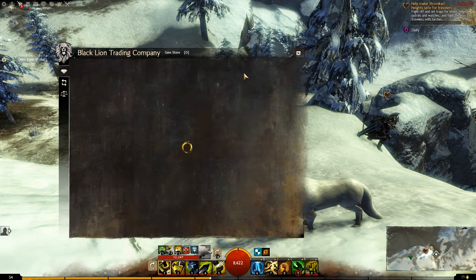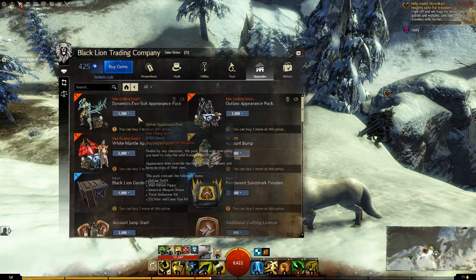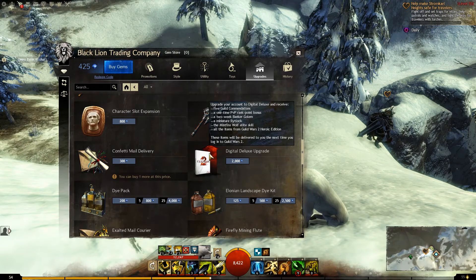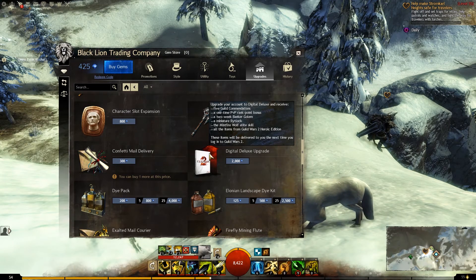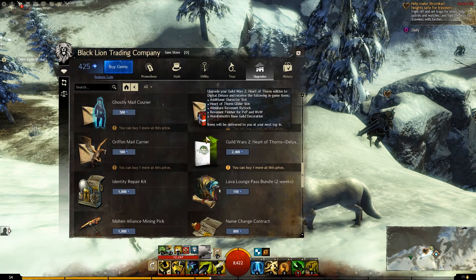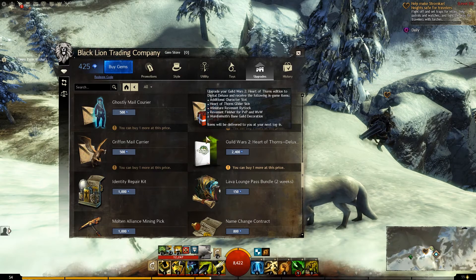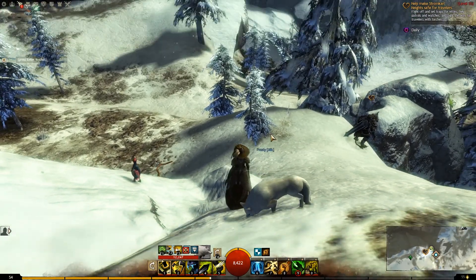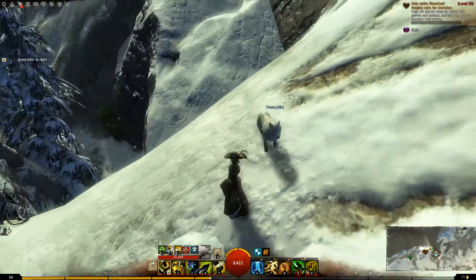If I go to the Black Lion Trading Company - I don't have very many gems right now - but there is the Digital Deluxe Upgrade. It gives five guild accommodations, a one-time PvP rank point bonus, two-week Banker Golem, Miniature Rytlock, a Mistfire Wolf Elite Skill - that's the one I don't have - and all items for the Guild Wars 2 Heroic Edition. There's also the Guild Wars 2 Heart of Thorns Deluxe Edition, which gives an additional character slot, Heart of Thorns Glider Skin, Miniature Revenant Rytlock, Revenant Finisher, and the Mortar Mouse Bane Guild Decoration. I might pick those up eventually. What do you guys think? Did you guys have them? Are they worth it? Let me know down below.